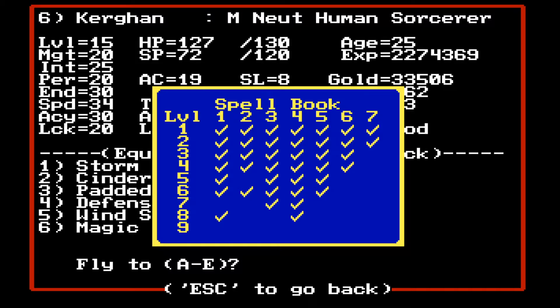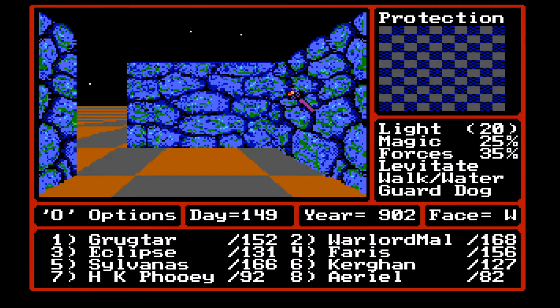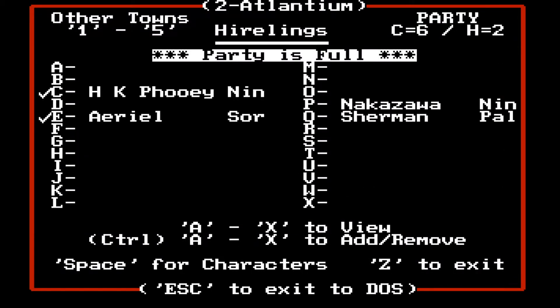Now let's go to A4, which is Atlantium. See if he's at the inn over here. Okay, so it's Nakazawa and Sherman.